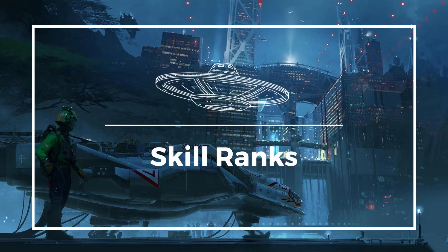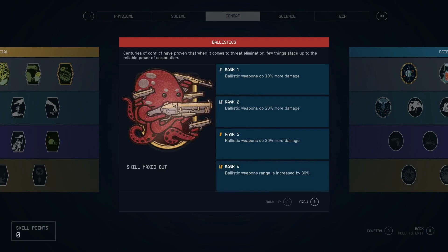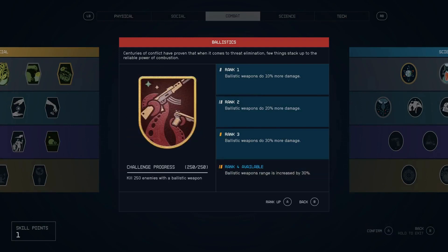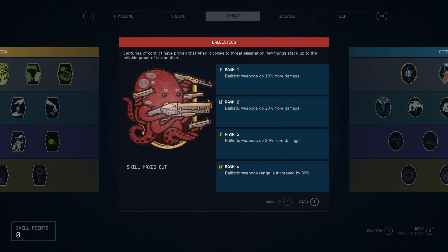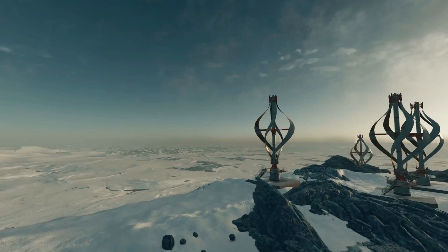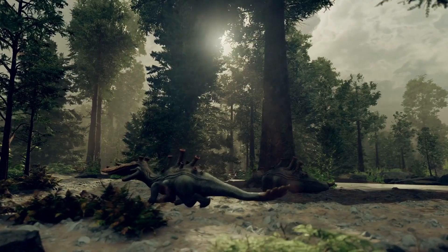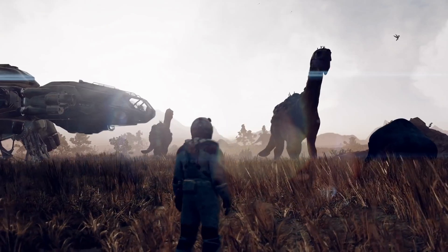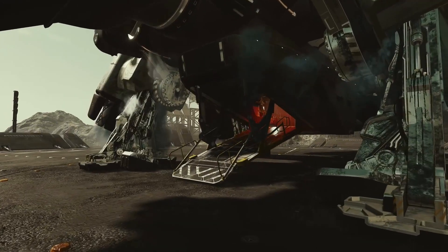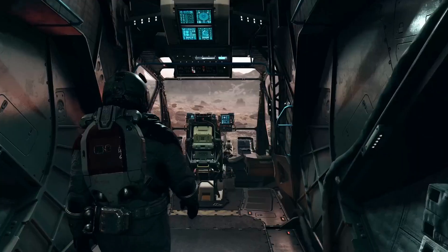You can rank up your skills in Starfield. Each skill has a unique upgrade path that lets you increase its effectiveness. To level up one of Starfield's skills to the next rank, players will need to complete a specific in-game challenge. For example, the gun skill will let you do more damage with ranged weapons, and the hacking skill will let you hack into computer systems. This gives you a lot of freedom to customize your character and play the game the way that you want.